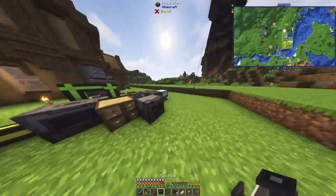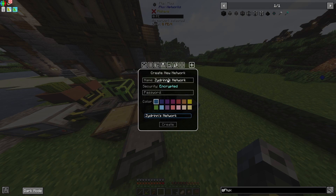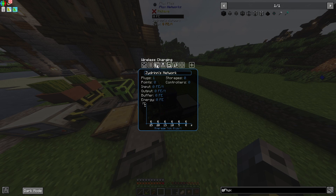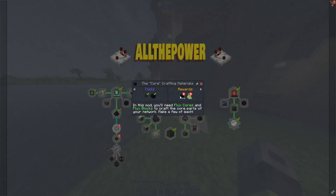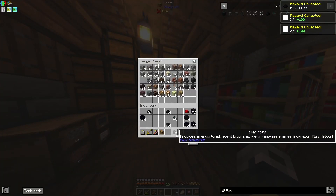So if we put a Flux plug on our advanced energy cube here, we set up a network and create it. Now this should pull power, but only if it needs it. I guess the only way to really know if it's working is to give something power.